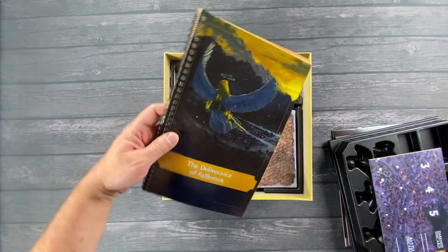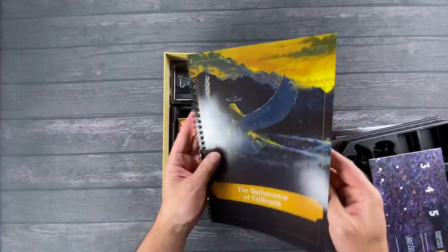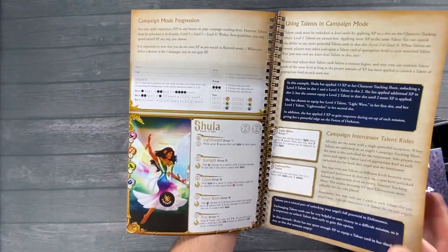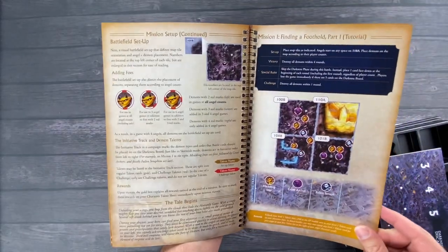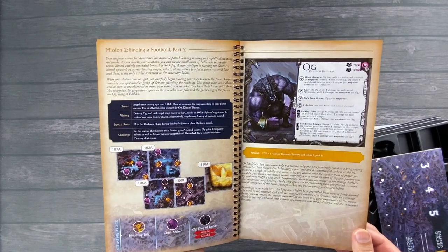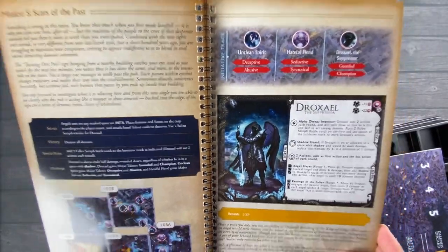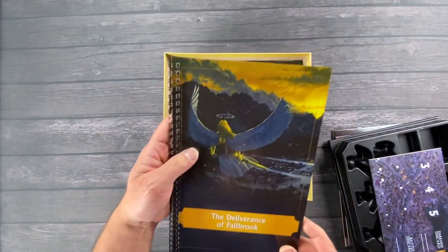This is the Deliverance of Fallbrook — it's a campaign book. I remember that they were going to do this in the Kickstarter. There are some missions and different ways to set up the game. This will definitely add to the replayability and longevity of the game. The artwork is super awesome, and I'm looking forward to seeing all the different pieces.